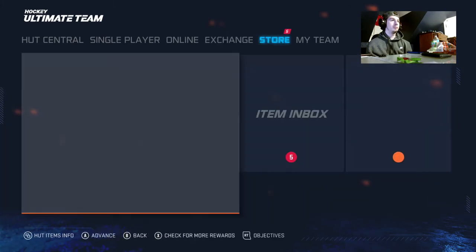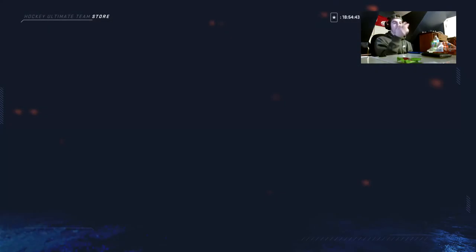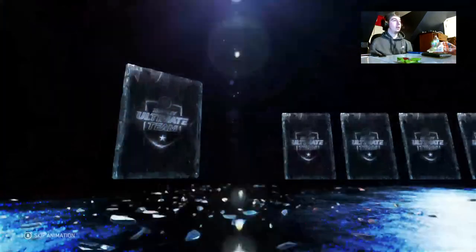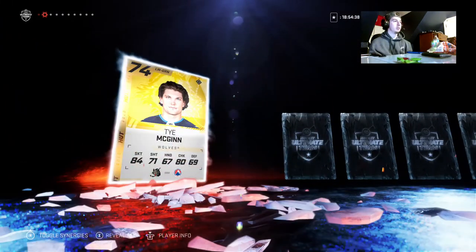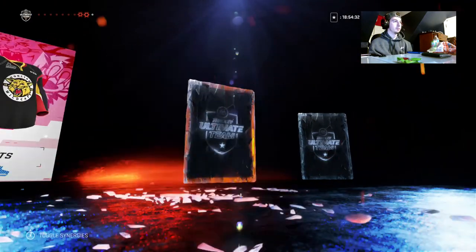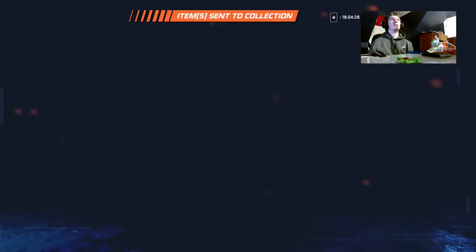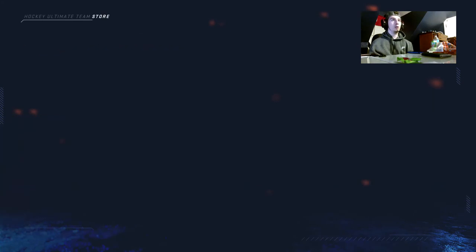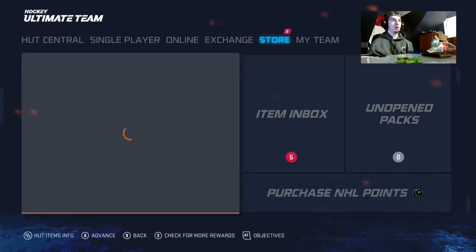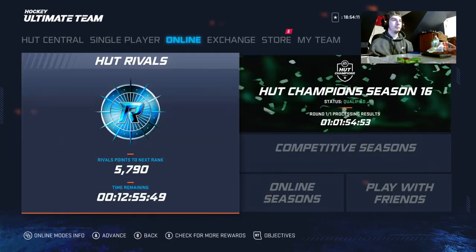You go to your store, then open this pack — the 7-pack 100 one — and you're guaranteed to get something good out of here, I promise. You get a 74, a Sam Steel. And that's how you make coins in NHL 20, you're welcome. Those cards can go for up to 1 million coins, so thanks for watching boys, we'll be right back to this.